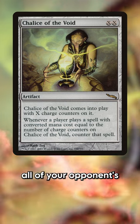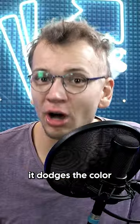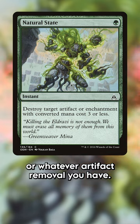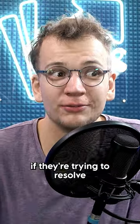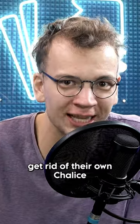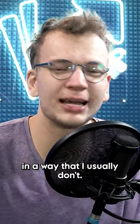First, it disables all of your opponent's Chalices of the Void, no matter how many there are. Secondly, it dodges the color requirements of Abrade, Natural State, or whatever artifact removal you have. And third, it might also hinder your opponent if they're trying to resolve a CMC2 spell later in the game, because they can't just get rid of their own Chalice. I like this example because it gets me thinking about the game in a way that I usually don't.